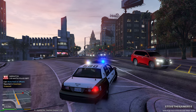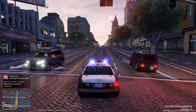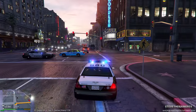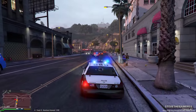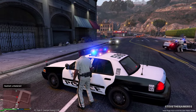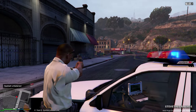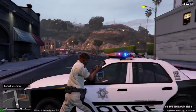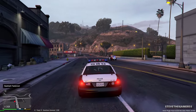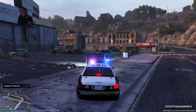Our first call is a shots fired call. Let's see if we can help out these officers — there's already a unit in front of us. We're coming up on the shooter, there's only one shooter. They already opened fire and are returning fire, so we do the same. Just unloading a clip. I think they're done — they're leaving. We're left with a body, so as usual we're gonna call the coroner.